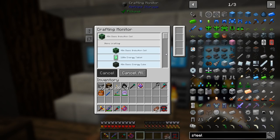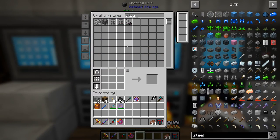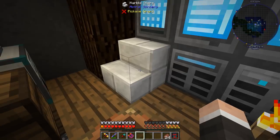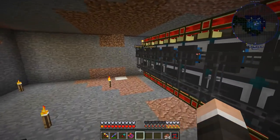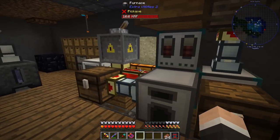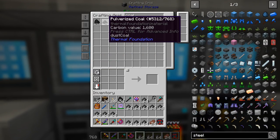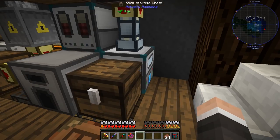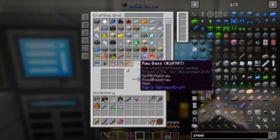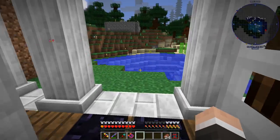We're gonna build hopefully an induction matrix today. You can see I've got stuff crafting here — a bunch of induction cells, induction ports, induction casing — oh my god, so much stuff. I ended up with just over 8,000 steel. I also have coal going through the pulverizer to get turned into pulverized coal so we can make steel. It's very, very expensive.